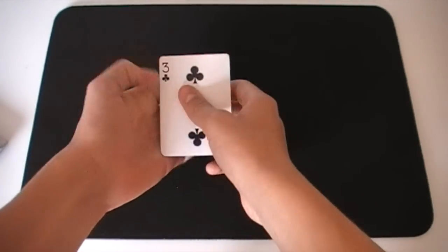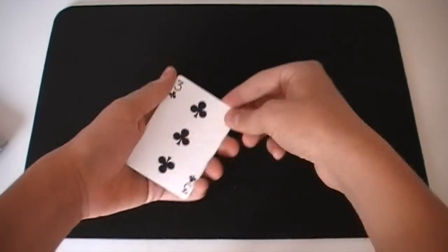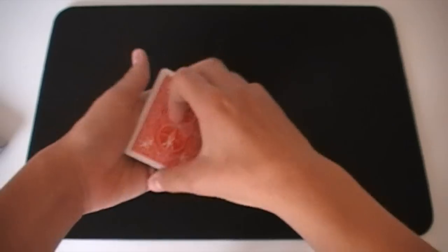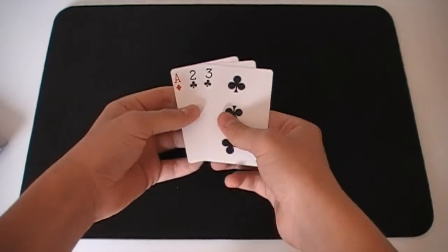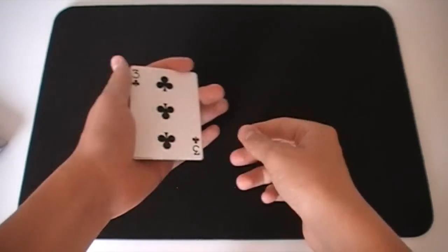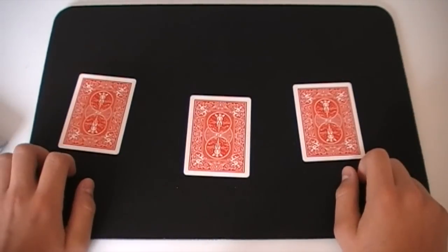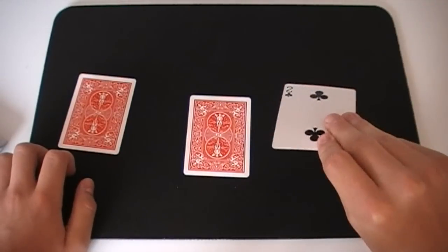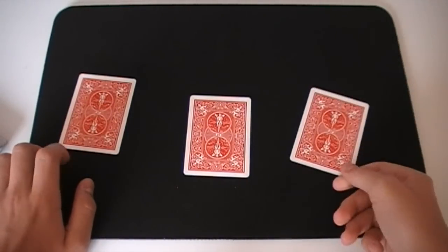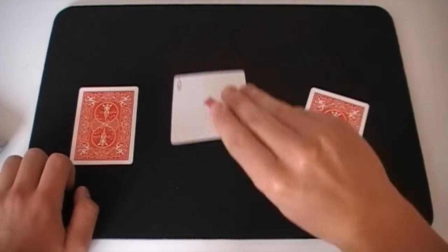What you do is you show the three cards — the Two of Clubs, the Ace of Diamonds and the Three of Clubs. You can shuffle them up and then show the cards again: the Ace, the Two and the Three. You can place them down. This time you don't even need to shuffle. You say where's the Ace? They'll say right over here. You say no, that's the Two. You let them guess again — that's the Three. The Ace was in the middle.